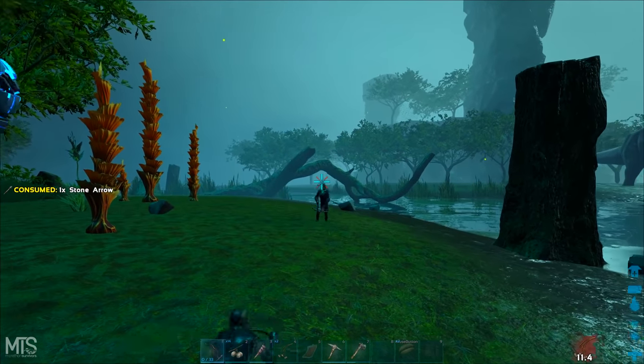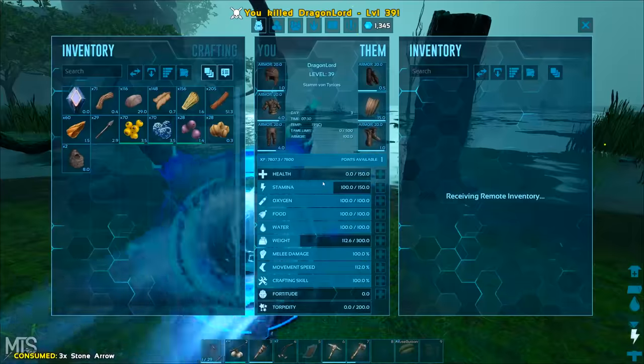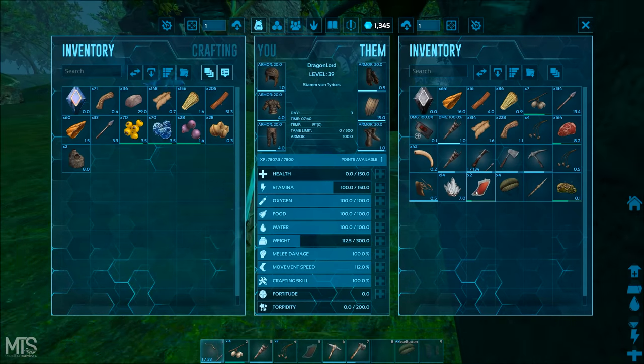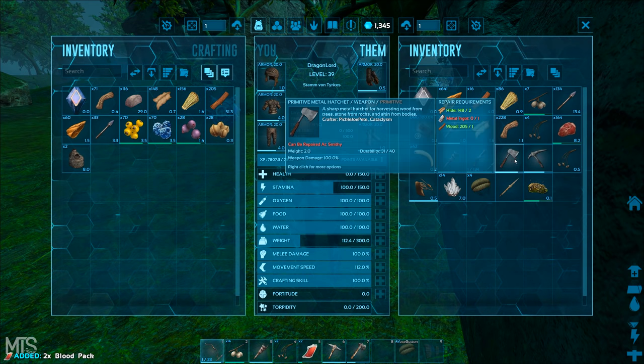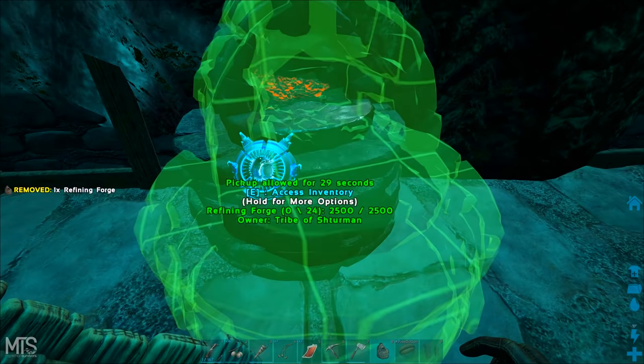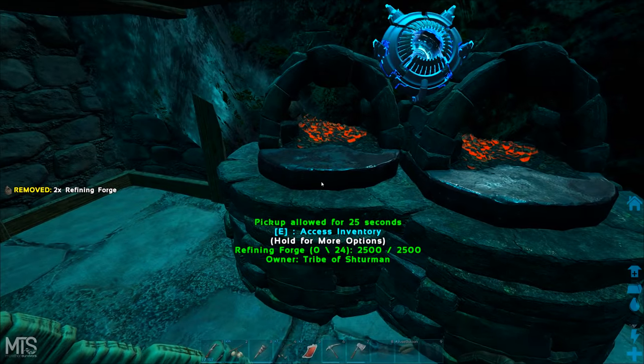Okay, he's dead — nice. Got some metal tools, parachute, some hide. Let's build down these two refining forges and get some metal smelting. I want to make myself some smithy flak armor as soon as possible.